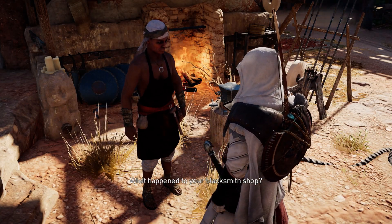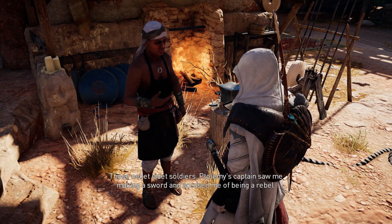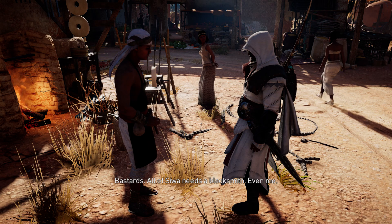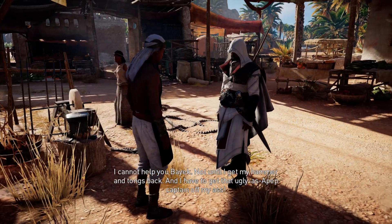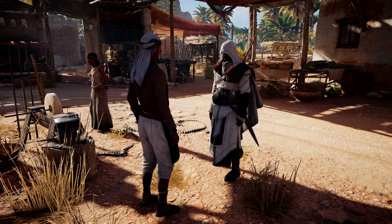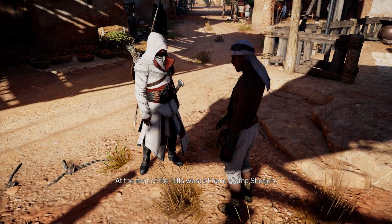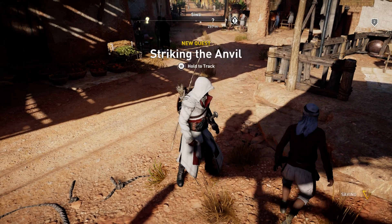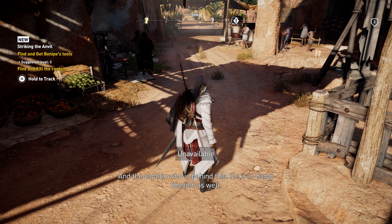What happened to your blacksmith shop? Those soldiers — Dolomys' captain saw me making a sword and accused me of being a rebel. He was not wrong. They confiscated my tools. Bastards. All of Siwa needs a blacksmith, even me. I cannot help you, Bayek, not until I get my hammer and tongs back and get that ugly captain off my ass. Is this captain with the tools somewhere I can find him? At the foot of the hills west of here — Camp Shetje. I will get those tools back and I will take care of the captain. Benipe said the tools are in Camp Shetje, and the captain who is behind this, he's in Camp Shetje as well.